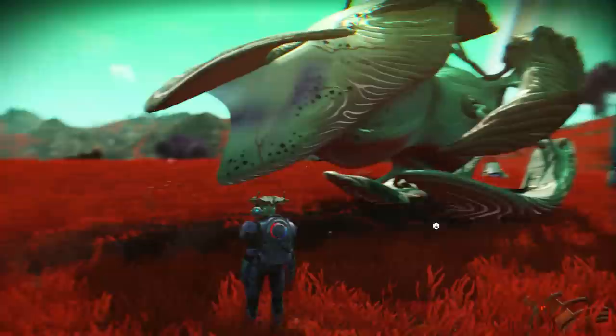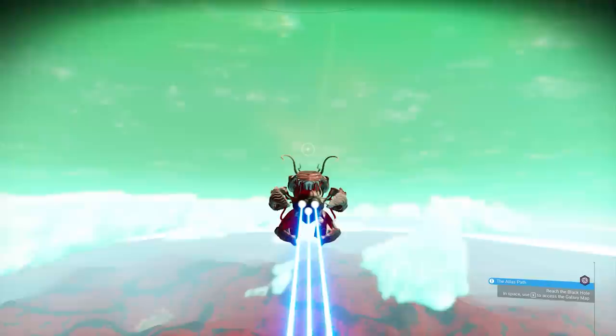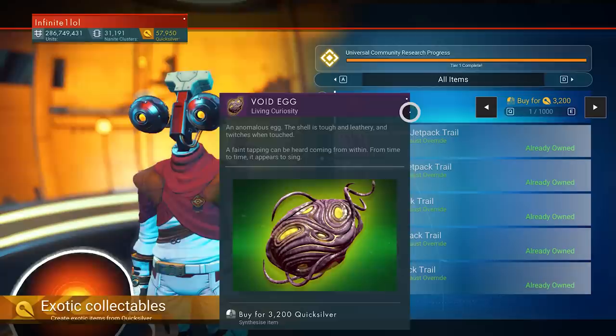This brings us to the alien questline. If you already finished it, there's not much you can do to change the outcome, but there is one thing you can do to get another model: buy another void egg at the space station for 3200 quicksilver. Once you do that, it's going to put you back on track to getting a brand new alien ship.